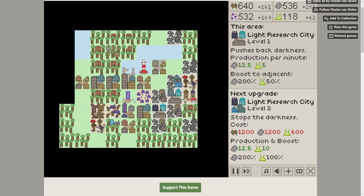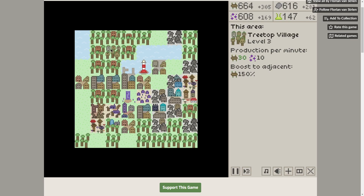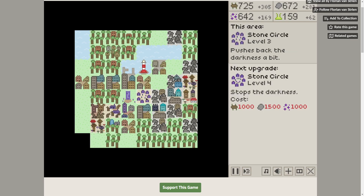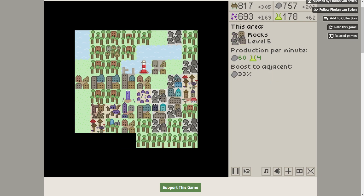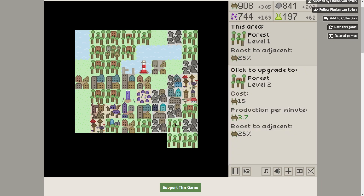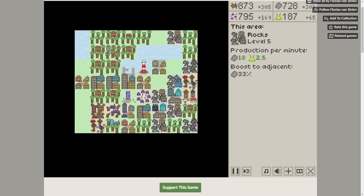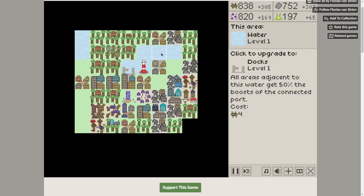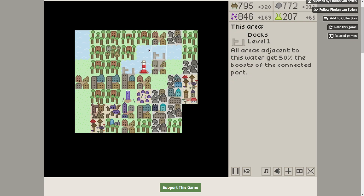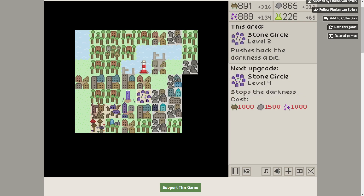So we're going to wait. We're getting there. I need 1,200 wood, which shouldn't be a problem. The magic is the only thing that's a little light. This one stops it as well — and it's actually a little bit cheaper if I just get the stone up and running. That would be a 43% boost. It's going to go away real soon so I don't know if it's worth it. What do we need? I need 1,000 magic and 1,500 stone — we're almost there.